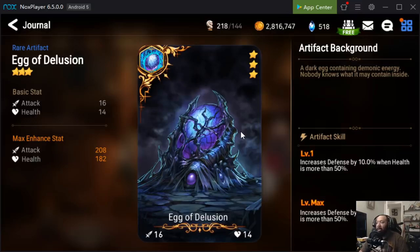Egg of Delusion is a ring artifact that increases the stats of your front line. For those of you transitioning through early Wyvern — Wyvern 1 to 11 — and you're having trouble keeping your front line alive, Egg of Delusion could be the answer. Once you max it, it increases your defense by 20% when health is more than 50%. So when the Wyvern is hitting your front line hard, this artifact can really help keep them alive.